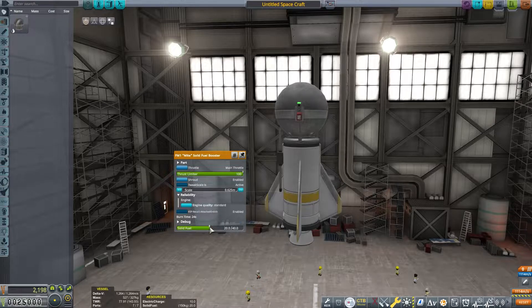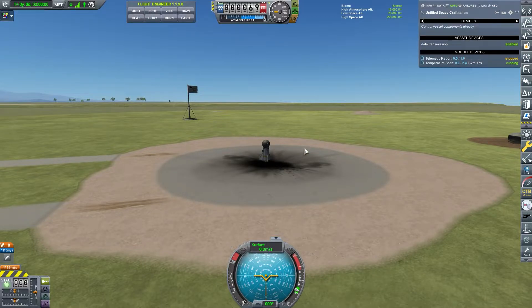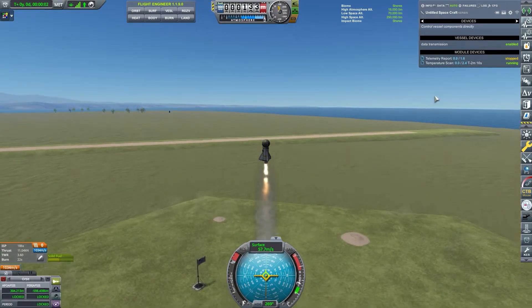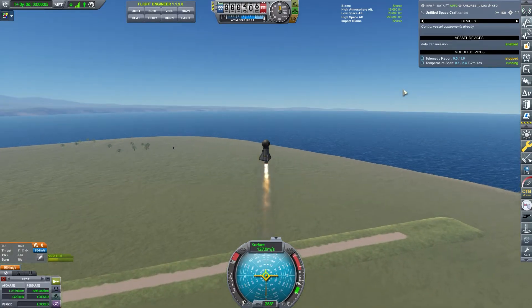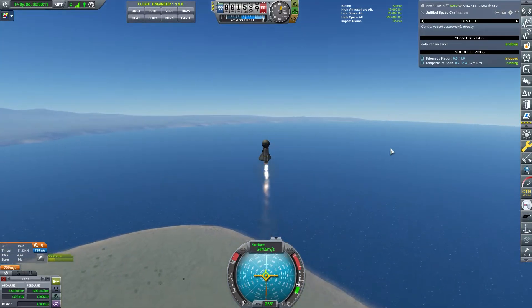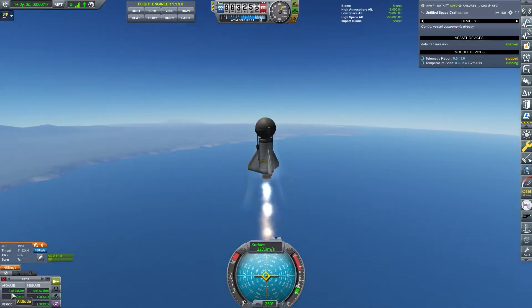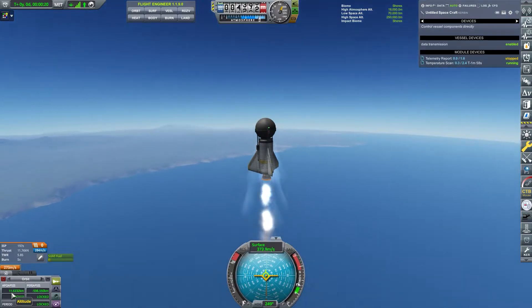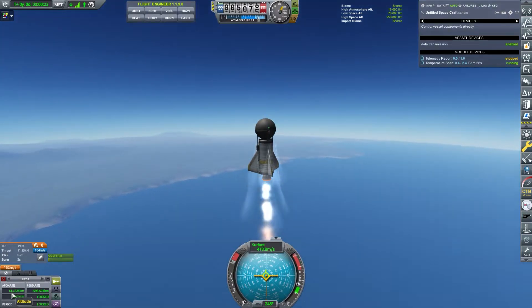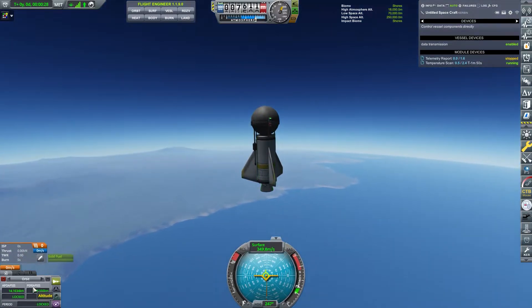I'll pull some fuel out of it — we'll about half-fuel it. Let's bring up our Kerbalism control panel, start the temperature scan, and launch. We'd like to see the apoapsis run up to like 17 kilometers and stop. We just touched over 18 but that's fine because the drag pulled us back down.